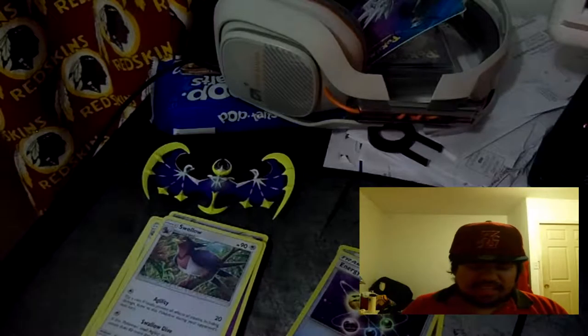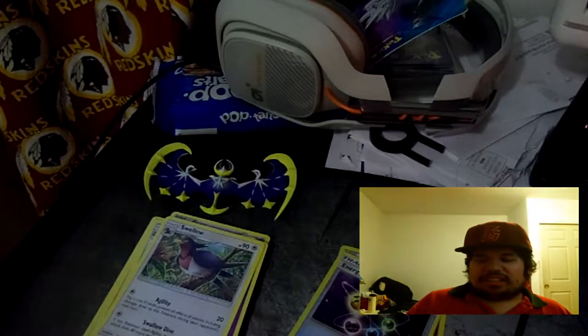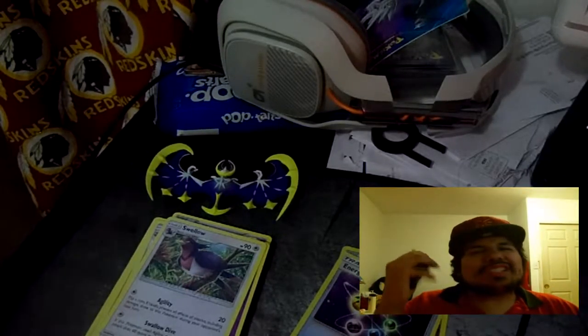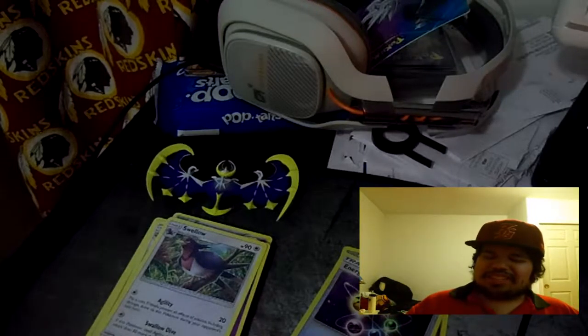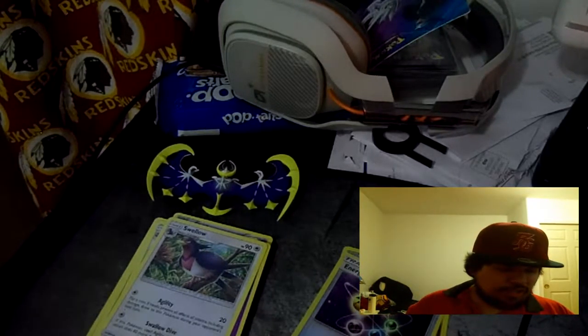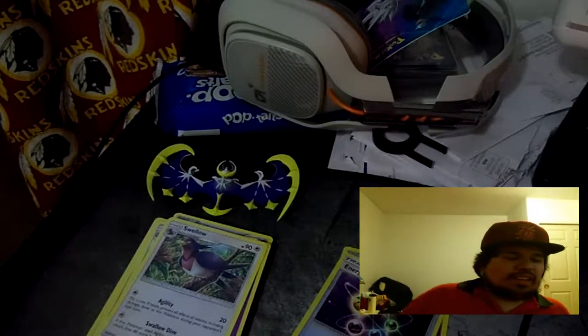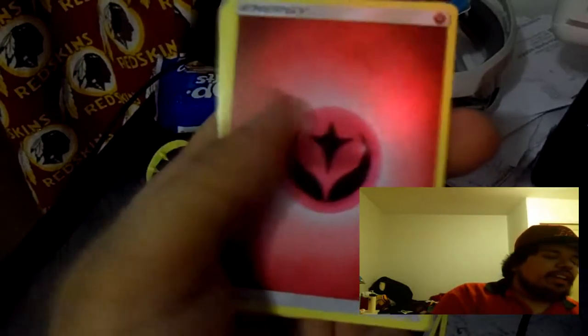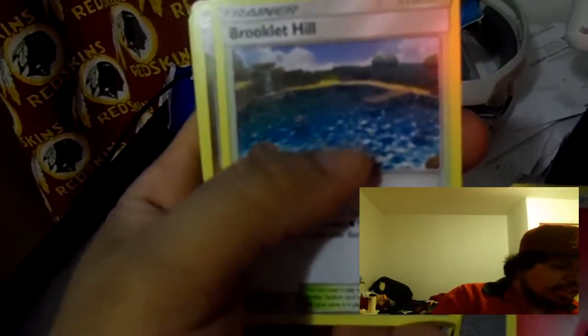We have one pack left and I think this last pack is going to redeem it all. It says 10 additional game cards so it has some extra cards in it. The main thing we want to see is some rare cards — possibly some GX or full foil cards. Hopefully we get them. Opening it up — we got an energy card. We have Brooklet Hill — once per turn the active player may search the deck for a basic Water Pokémon or Fighting Pokémon.